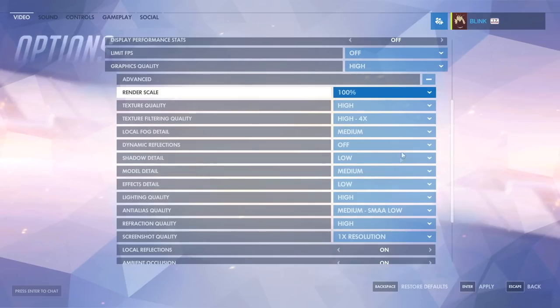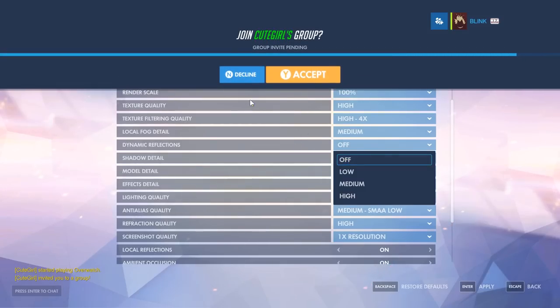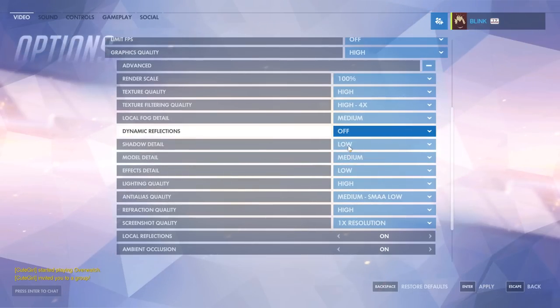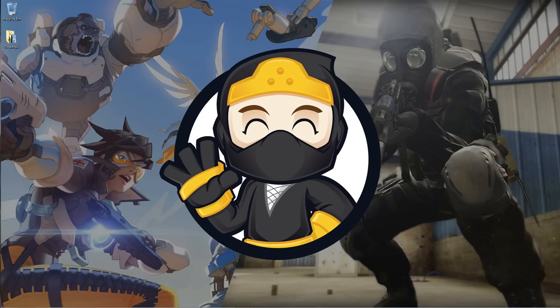Another setting to disable, whether you have a good PC or not, is Dynamic Reflection and Shadow Detail — set both to Off. Basically you want all settings on their lowest if you are running low frames. If you have a good PC, just make sure you're on the highest bracket number in your resolution, Render Scale is 100, and Dynamic Reflections and Shadow Detail are off.